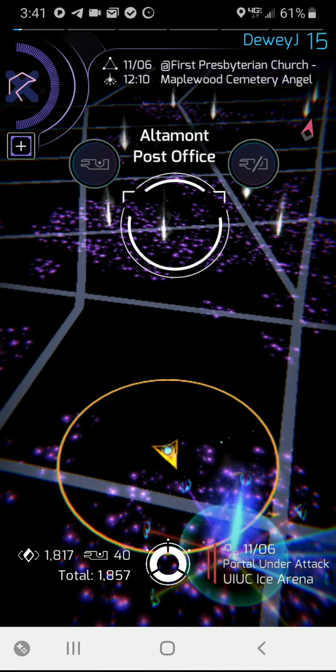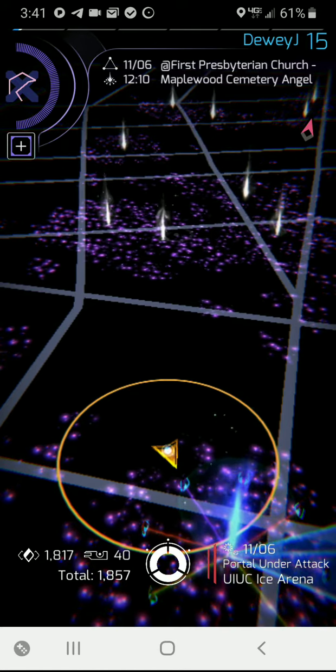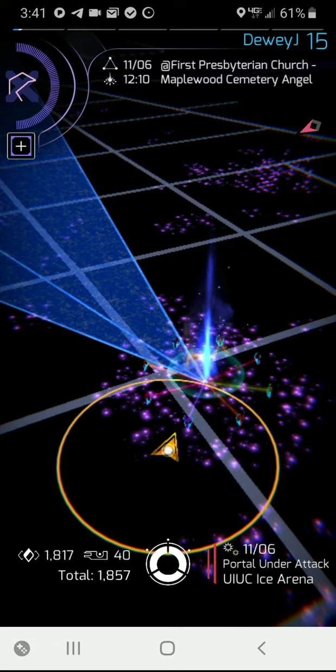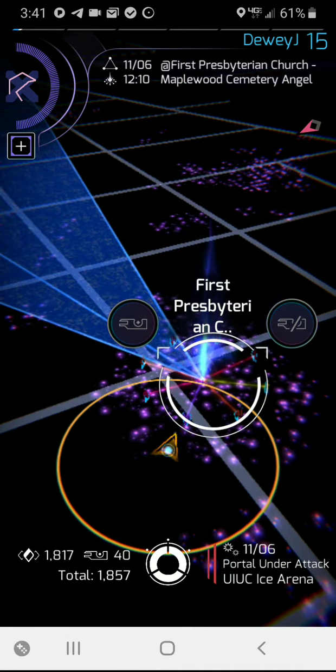You'll notice that there are two buttons that appear. You can do a quick hack with a key or without a key. To show you that — I'm just out of range of a portal here. You'll notice the First Presbyterian Church — I can tell what it is, but I can't hack it.